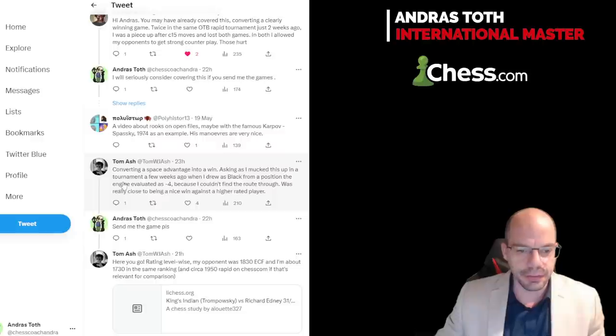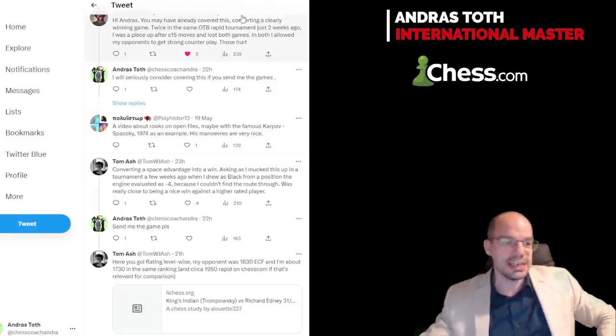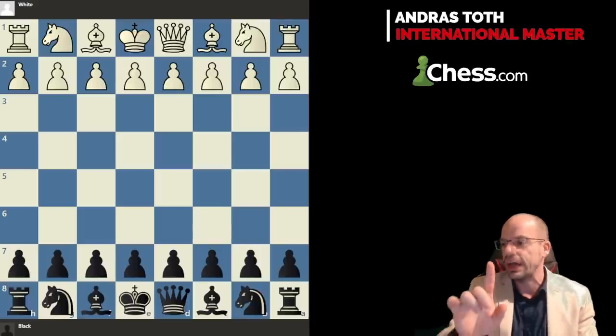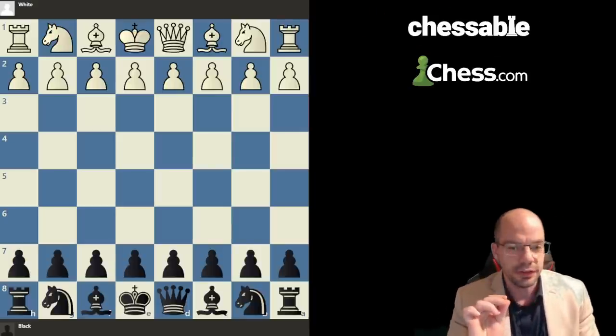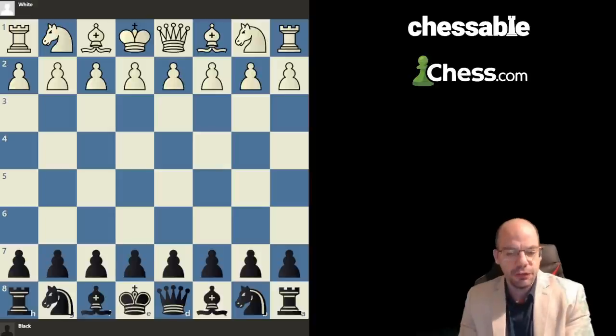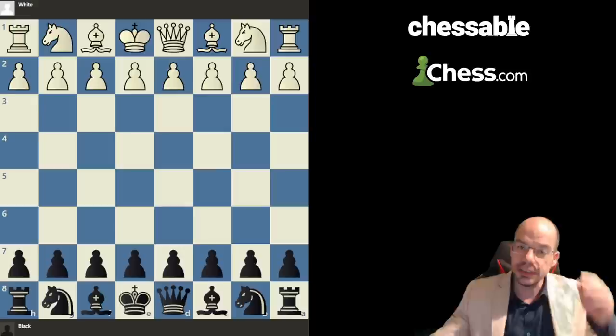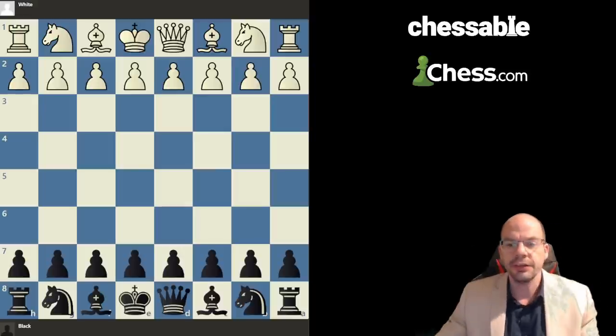Tom asked as he mucked up in a tournament a few weeks ago when he drew as black from a position the engine evaluated as minus four, and he couldn't find the route through. So I decided to pick this because I asked him to show me the game and he did. We have the game at hand, and this is a very important starting point - very often the best answer can only be given in context. Once we see the game we have a clearer vision about what went wrong and how we can address it.